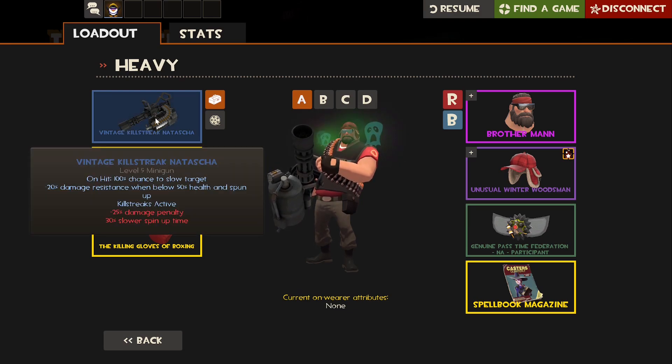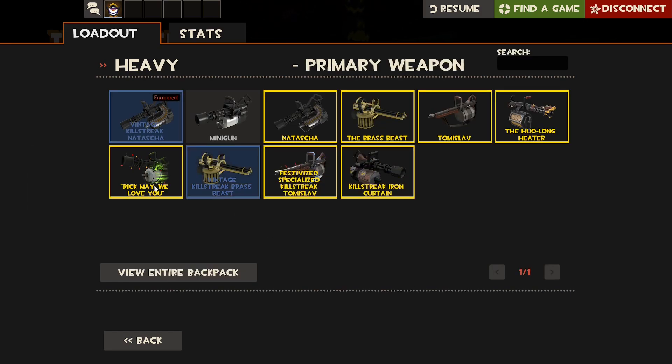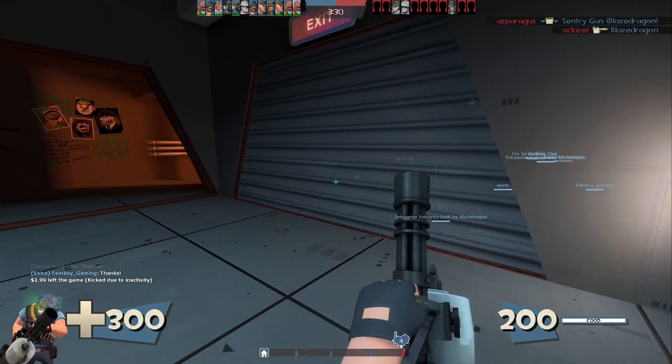You can also see it has the added benefit that when you're below 50 HP, you have 20% damage resistance, which is notable. It's the same upside that the Brass Beast has, and I don't think any other minigun beyond that. But I mainly want to show the difference between the spin-up times.